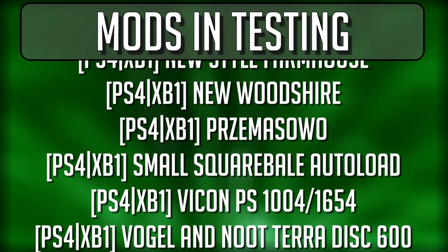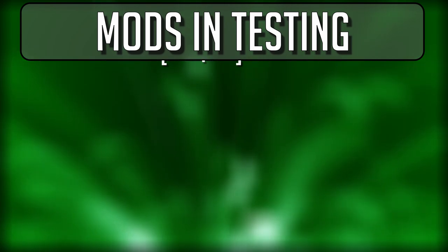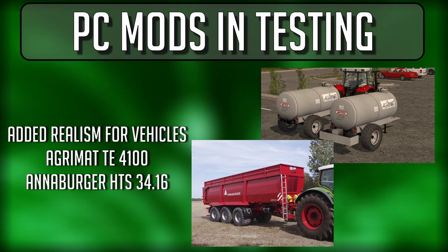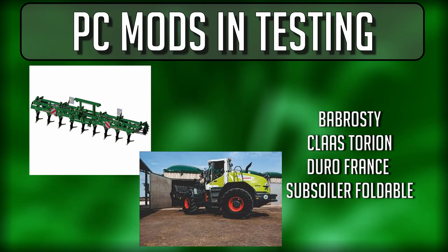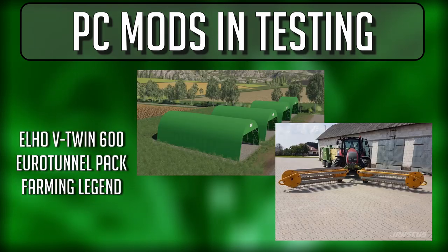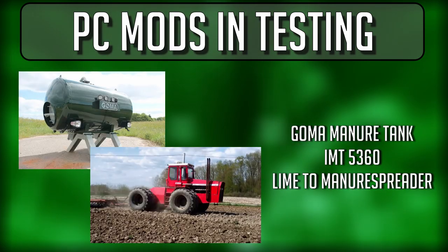So 24 and 17 — a lot of mods to look at, 41 mods in total. Let's dive in starting with the mods for PC: Added Realism for Vehicles, the Agramat TE 4100, the Anaburger HTS 3416, the Barbarotzi Map, the Class Torion — very interesting to see this one in testing for PC right now — the Duro France Subsoiler Foldable, the ELO V Twins 600, Euro Tunnels Pack (that's an update), and the Farming Legend.